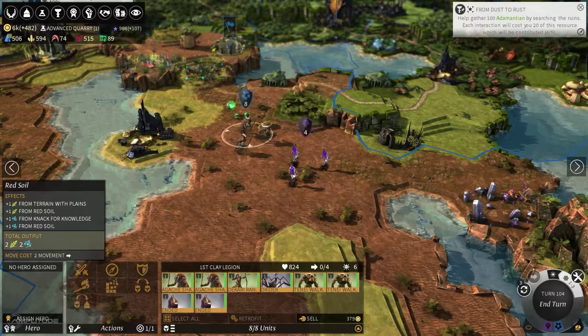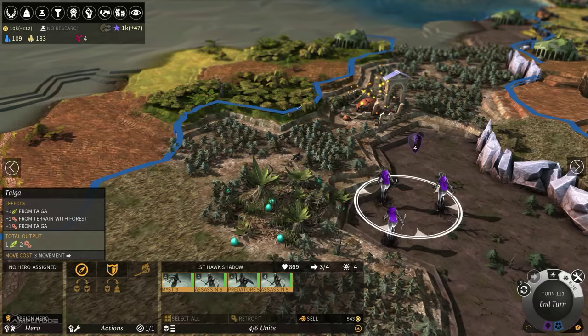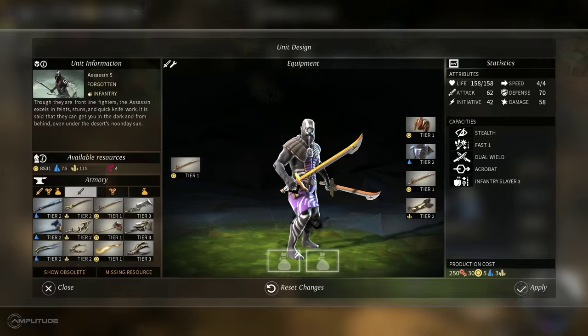Other gameplay that's very interesting for the Forgotten is they can have invisible armies on the map. No matter what terrain they're on, their armies can be completely invisible. Other factions can camouflage, which means they can have invisible armies but only in forest tiles. For the Forgotten, it's anywhere.